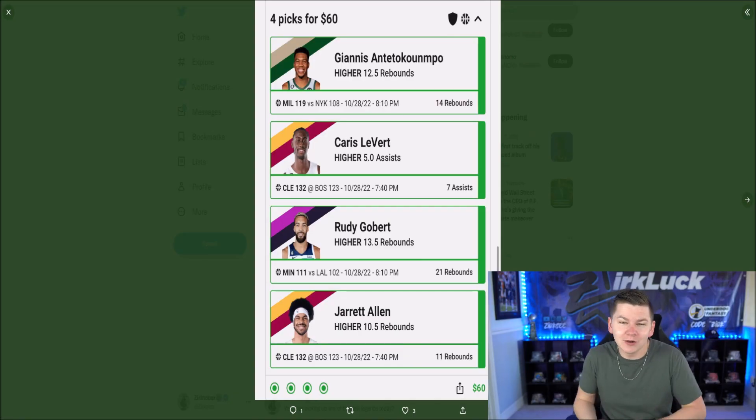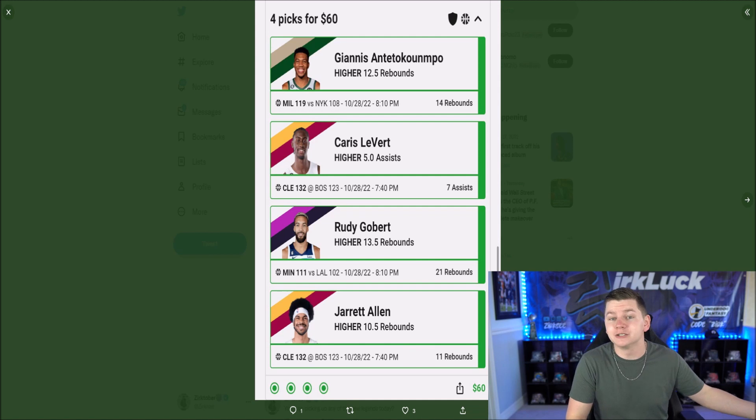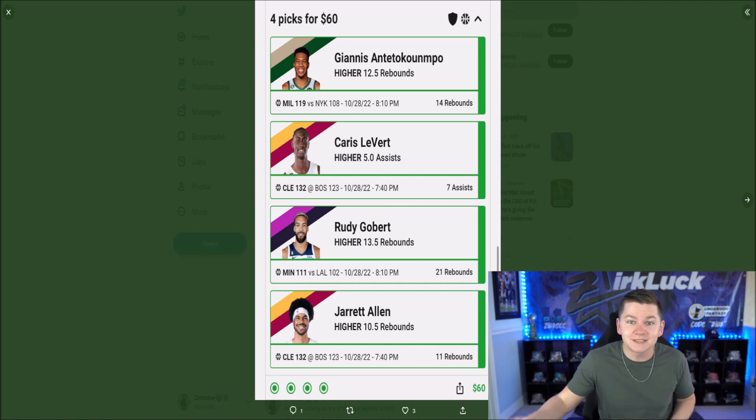Today is Saturday, so we do have college football. We also have NBA. I'm definitely going to be doing a lot of NBA picks today. I may also do some college football, so if you guys want to check out Underdog Fantasy, you can use code ZERK to match your first deposit up to $100 and follow me over on Twitter for my picks. And of course, tomorrow is Sunday, so we have NFL. I'm going to do a bunch of research today and we'll see what we can cook up.